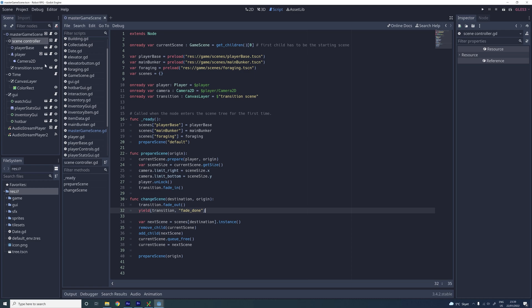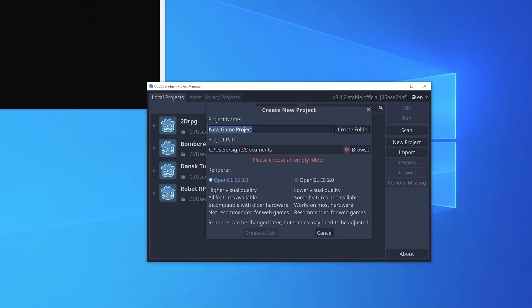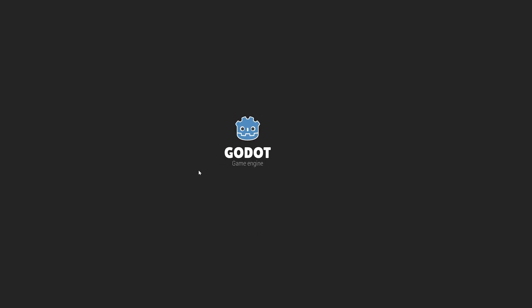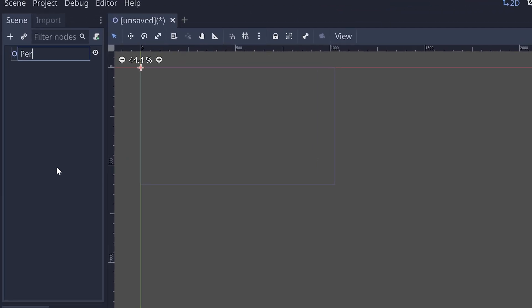However, changing what I had made so far to my new structure seemed a bit too complicated, so I ended up making a new Godot project again and re-implemented everything again. But I can tell you now, after working with the new structure for a while, it just fits my development style so well, so I promise you I won't be re-implementing everything from scratch again.